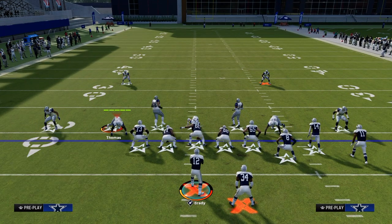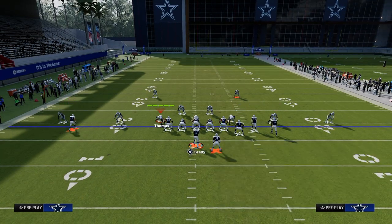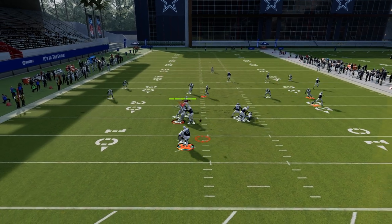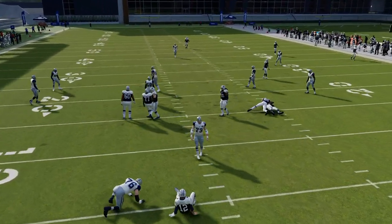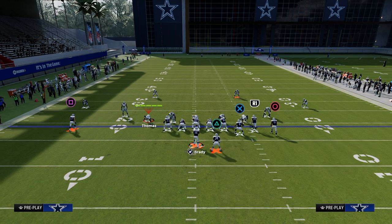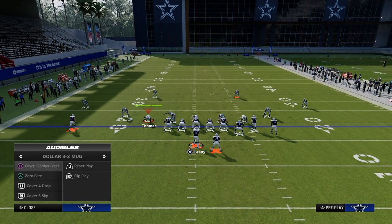That short corner route is going to get open against cover four and also against cover three. I'm going to show you one of the most popular ways people are going to defend this — low-key dime rush, or dime dollar three-two mug, might be the meta defense next year because of the spacing you get with these defensive ends.